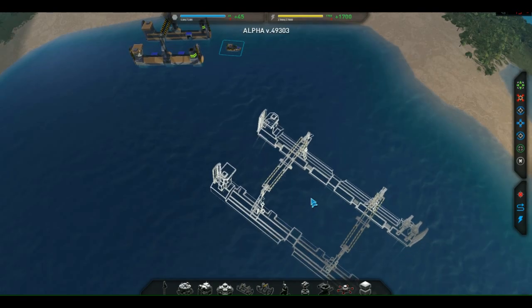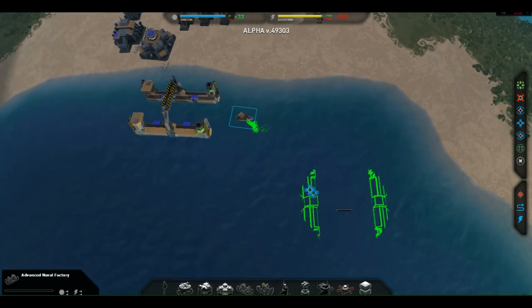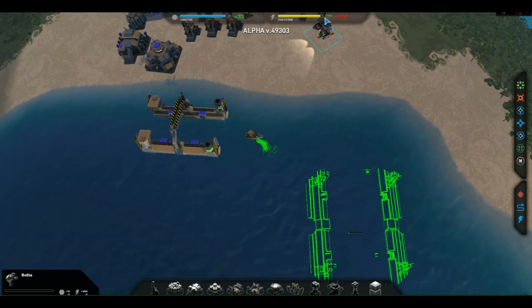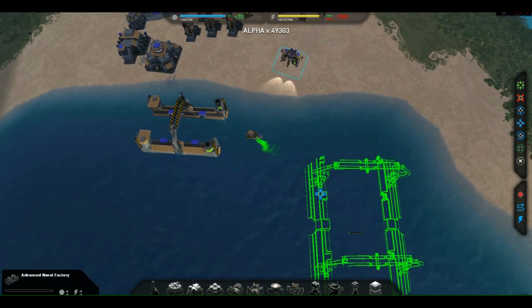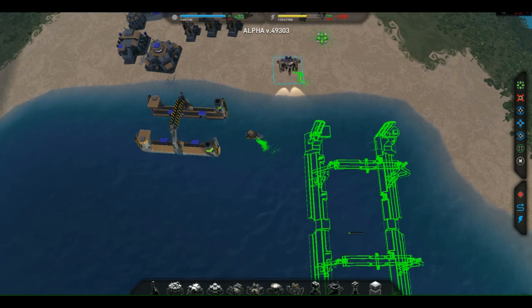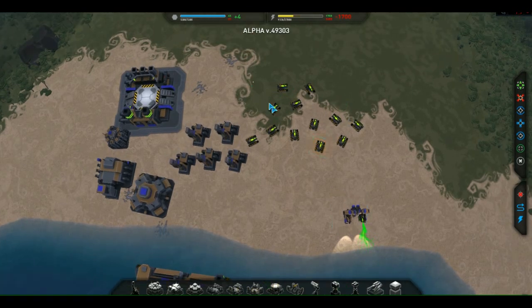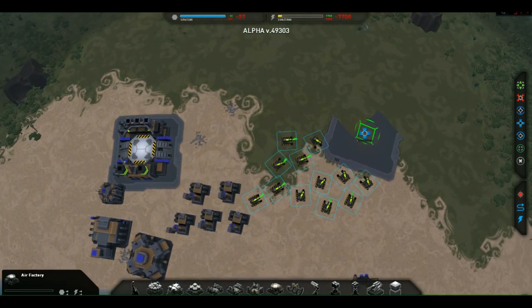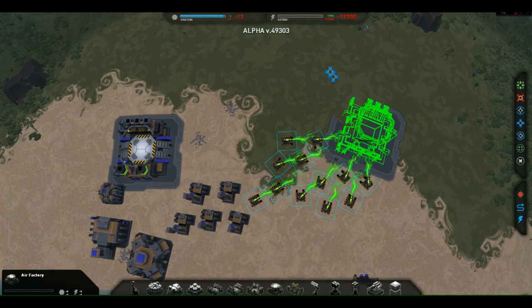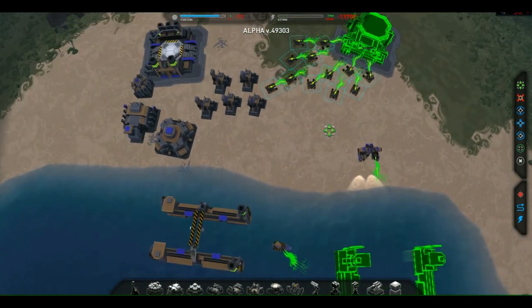I'm going to build a big naval factory here, because big naval ships take a while to build. He's going to build there reasonably slowly, so I'll assist with my commander. Watch what happens to my energy when I start assisting — it goes minus 700 and my bar depletes faster. If I take him off, the bar depletes slower. My energy reserve has got nothing left, which means anything that uses energy is going to dramatically slow down.